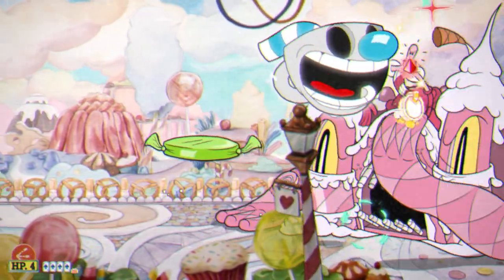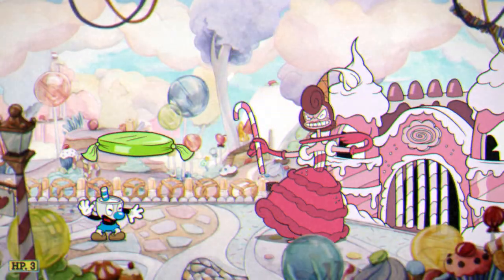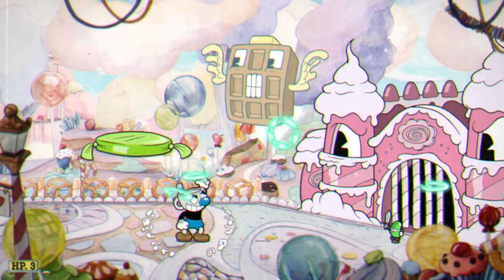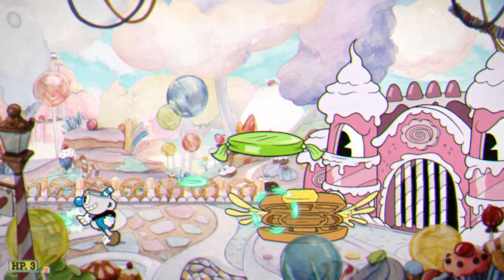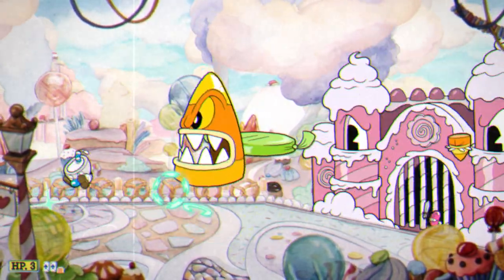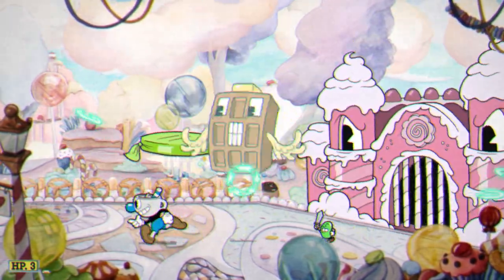Now it's time to get into the boss fight! Baroness sends out one mini-boss at a time for her first three phases, then Baroness herself comes after you for the last phase. The mini-bosses you can go against are Lord Gobpacker, Colonel Von Popp, Mufsky Chernikov, Sergeant Gumball Gumball, and Sir Waffington the Third — that's five possible bosses for the three phases of the fight.